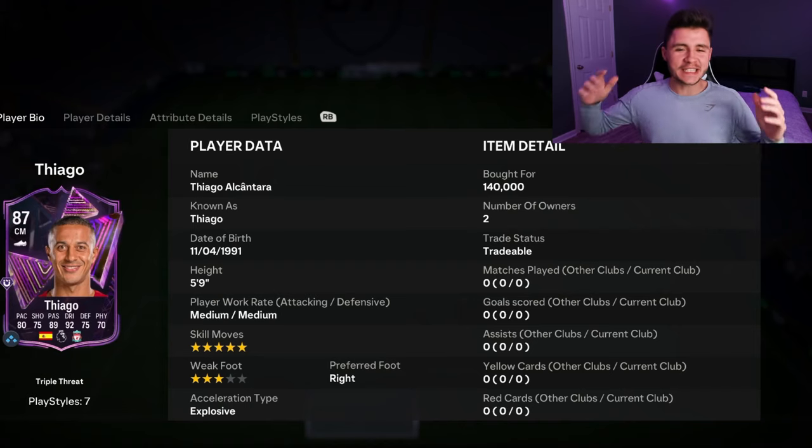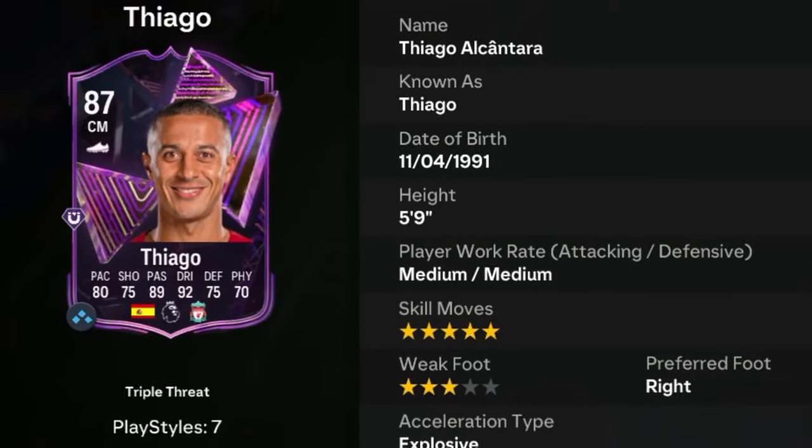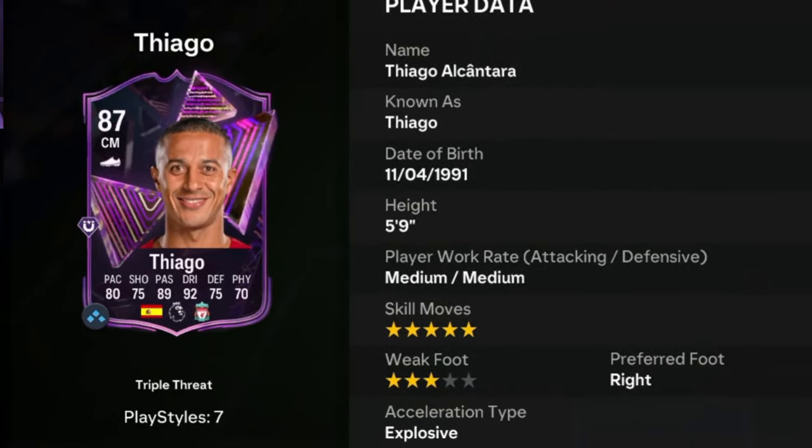Ladies and gentlemen, we are absolutely steamrolling through these triple threat player reviews, and up next we're going to check out none other than Thiago Alcantara. Thiago is an 87-rated card who stands at 5 foot 9, has medium-medium work rates, right-footed with 5-star skill moves and 3-star weak foot.